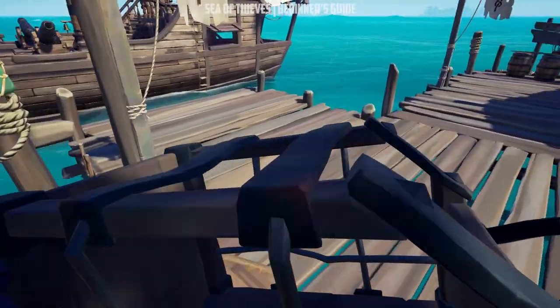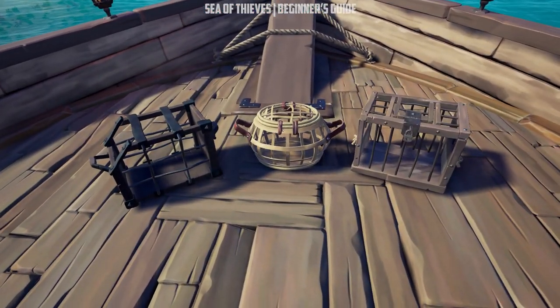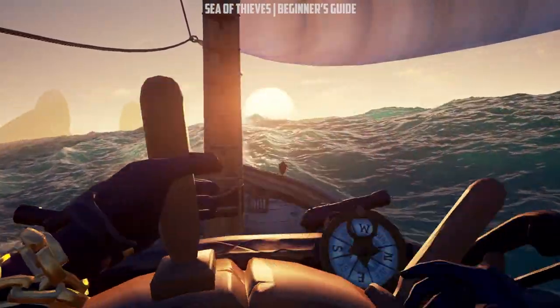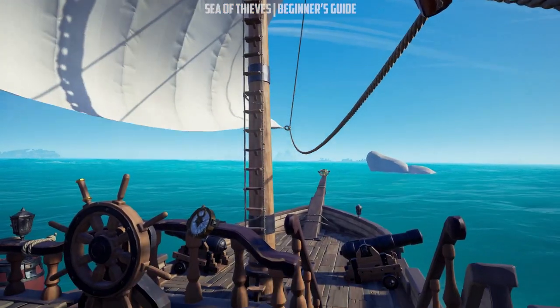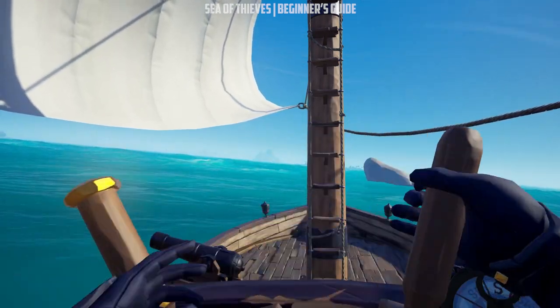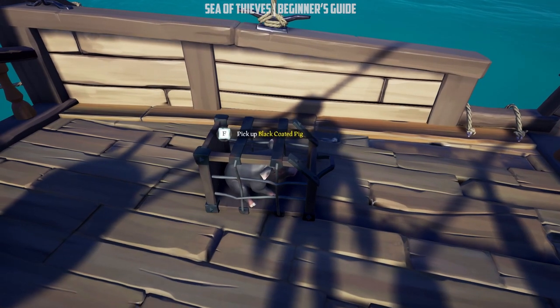Pigs and snakes appear at higher levels, so I had to log into my main character which is a higher level to demonstrate their mechanics. Pigs are similar to chickens, but will require you to feed them bananas to keep them alive. When you hear squealing — not a grunt, but a very annoying squeal — that will mean feed me bananas. The pig will also be in a sitting position when he is hungry. If he gets up after feeding, you have done well.